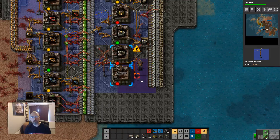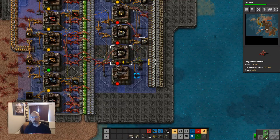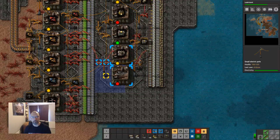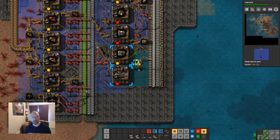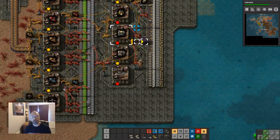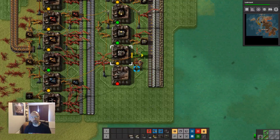Maybe we can move this — try and make this vaguely neat. That's going to have an output so I'll move it up one. The rate of production of this doesn't really matter.